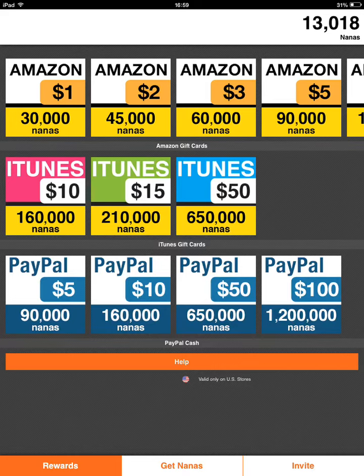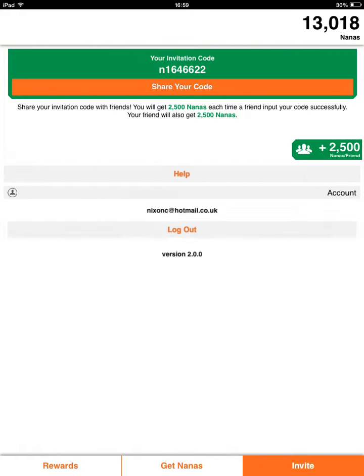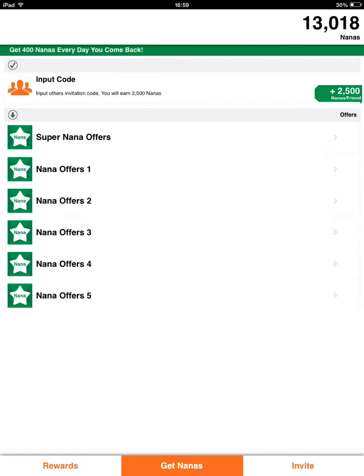Go on it — I have 13,000 nanas. You can see that if you get 160,000 it's not mega hard to get, it'll just take you a bit. You can input other people's codes and stuff. My invitation code is right there — if you type mine in you get 2,500 nanas, and so do I, so please do that. It'll help me out and it'll also help yourself out.